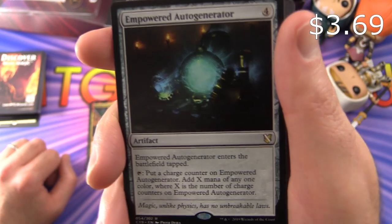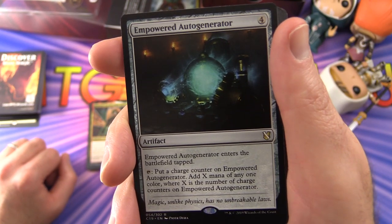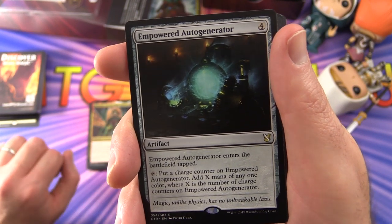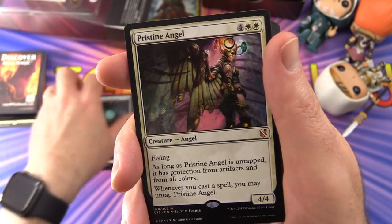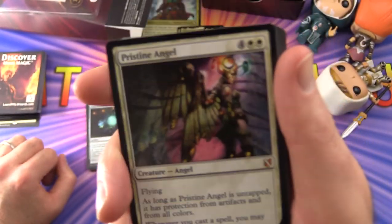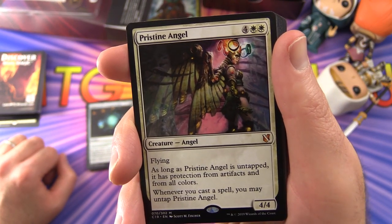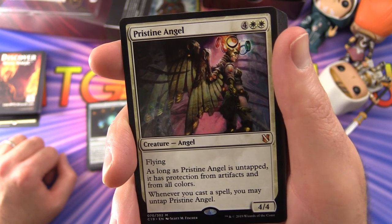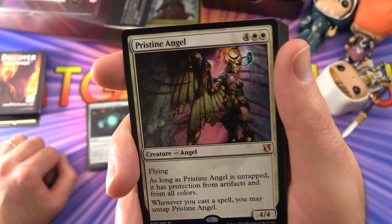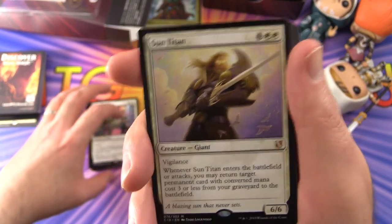Empowered Autogenerator is an artifact that enters tapped; you can tap it to put a charge counter on it and add X mana of any one colour, where X is the number of charge counters on it — seems like something from Kaladesh. And there's a mythic here — Pristine Angel, a Creature Angel, 4/4 for six with flying. As long as Pristine Angel is untapped, it has protection from artifacts and from all colours. Whenever you cast a spell, you may untap Pristine Angel.